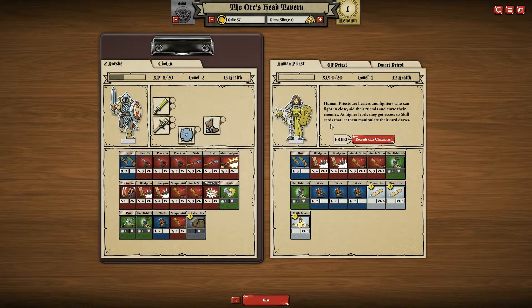At higher level they get access to skill cards that let them manipulate their card draws. Elven priests are highly mobile support characters who can both heal and curse from a distance. Though they have decent melee weapons, they can't hang in a fight for too long. At higher levels they gain even more powerful elf movements. Dwarven priests are resilient support characters — with their natural Dwarven toughness they can hang in a fight but may have trouble getting into range. At higher levels their Dwarven skills make them even harder to hurt.